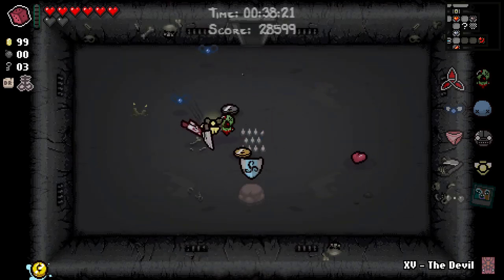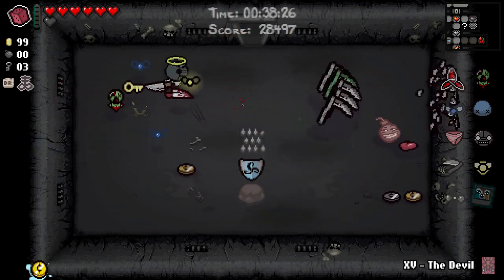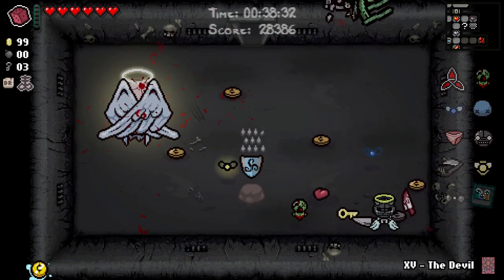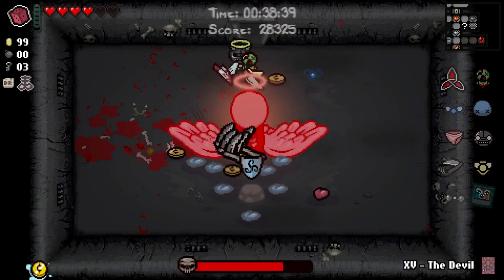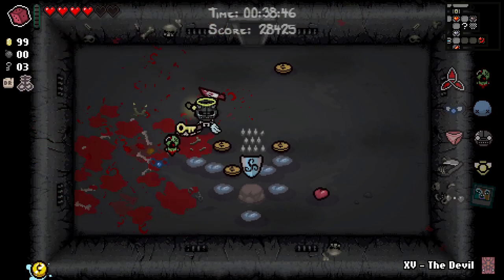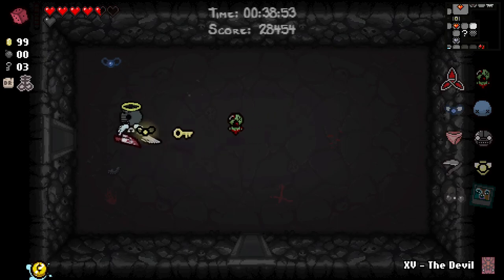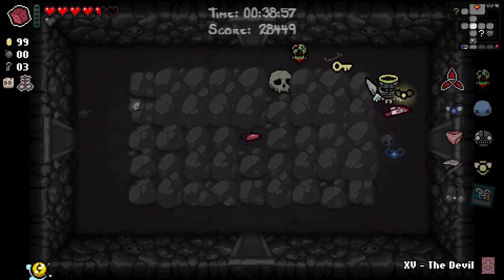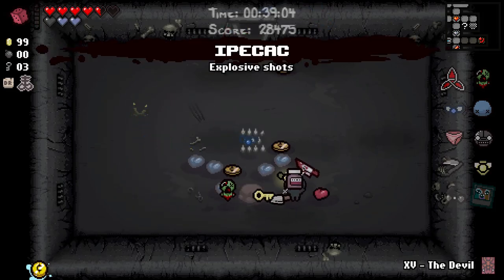That could drop something I don't even want, so go fuck yourself. Gonna reroll everything all at once. It's a shame we can't blow up that angel statue because that could also drop a key piece. We might as well drop them in here and reroll them all at once. That basically puts us back at square one - zero HP. But we've got some red hearts on the ground. We reroll that. I don't think we've got anything that heals us, so we don't need to worry about losing permanent Polaroid invincibility - we haven't got the Polaroid, we've got the Negative. And we get Ipecac.